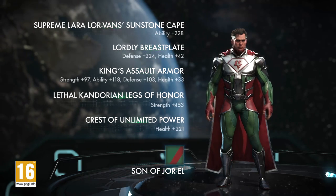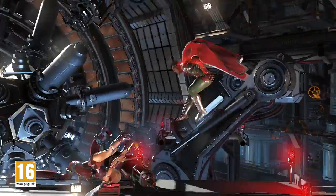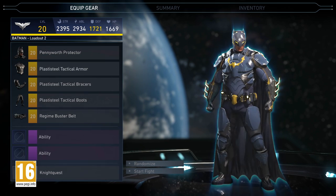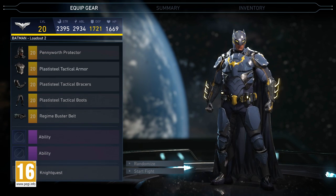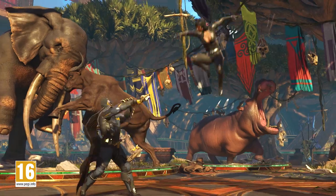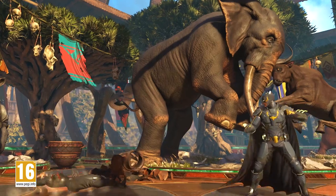You'll either make the right choice or I'll make it for you. Some of the most powerful effects in combat come from set bonuses, granted to loadouts of connected gear. The more pieces in a set you use, the more of an edge you get.